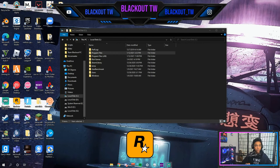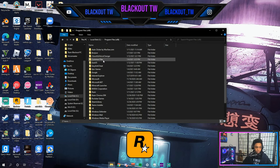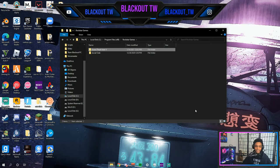Now this is the one for Rockstar Games. You're gonna go to Program Files x86 and scroll down until you see Rockstar Games. Look for the Grand Theft Auto 5 folder and then click Select Folder.